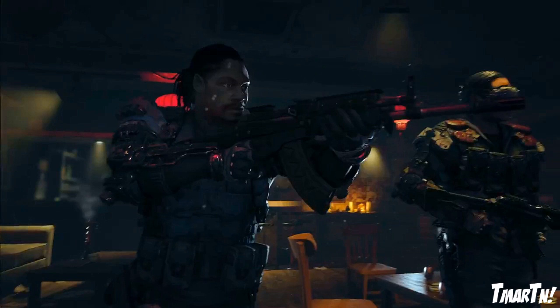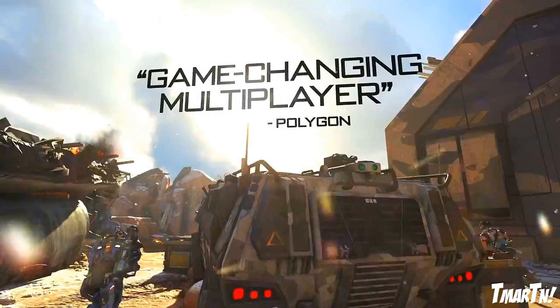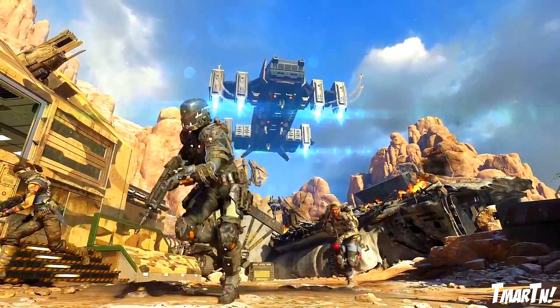Next up, we did get to see a couple of new multiplayer maps from different angles. There's this one that seems to be kind of like a giant wreckage site out in the desert. There are rock outcroppings all over the place and broken buildings and jets and stuff. It looks pretty interesting — very wide open. It looks like that's going to be a fantastic spot for scorestreaks.